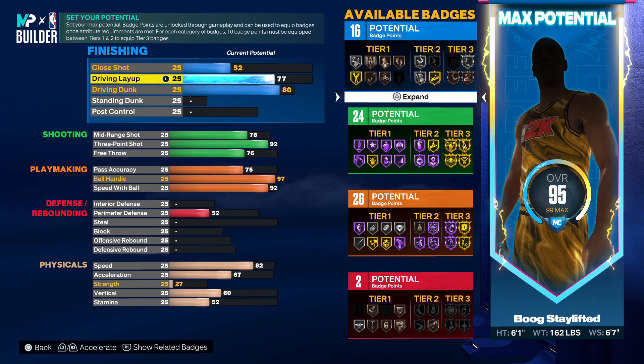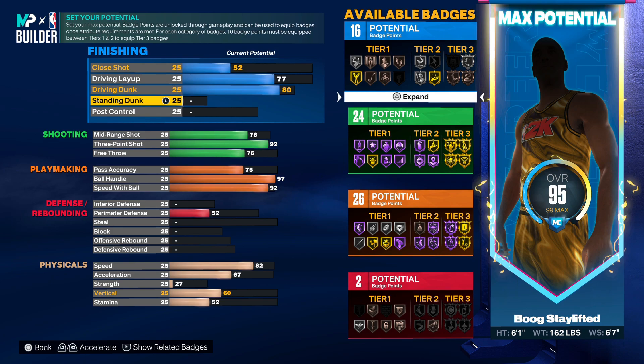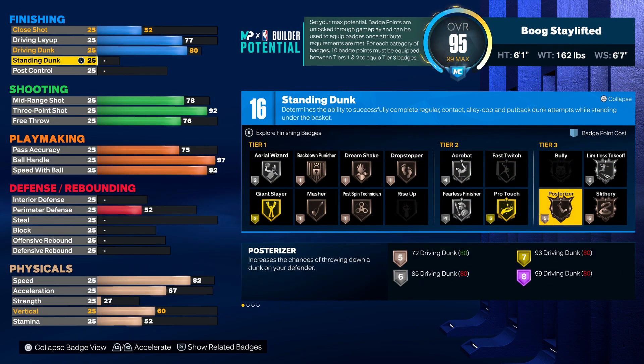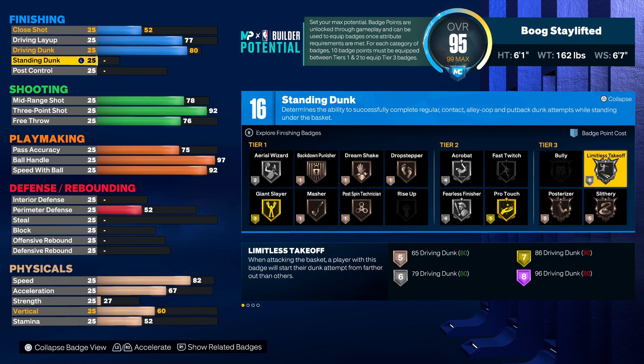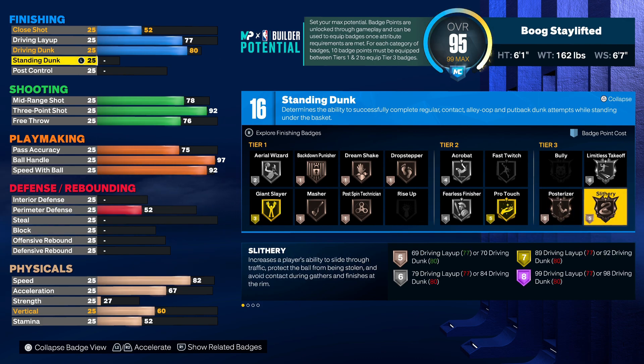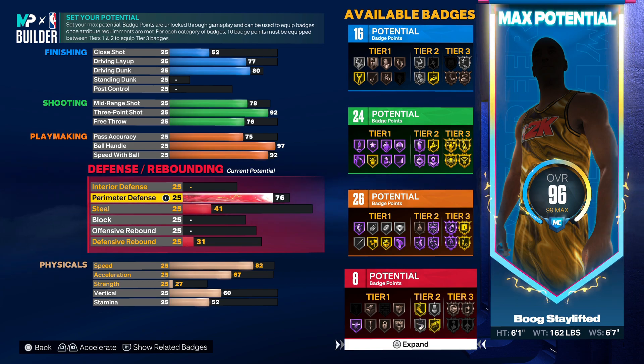On the driving dunk, leave this at 77, leave that at 52. This is fire because it drops you off right there at 16 so you can actually use your Limitless Takeoff. You're not gonna lose your core for finishing either if you go with the double shooter pattern. On a six-one, just use Limitless Takeoff — those bronze badges aren't gonna help enough. Unless you can core one of these, make sure you got Limitless Takeoff on. Bronze Posterizer or Slithery isn't gonna do that much unless you get into tier one or tier two where it's cheaper.